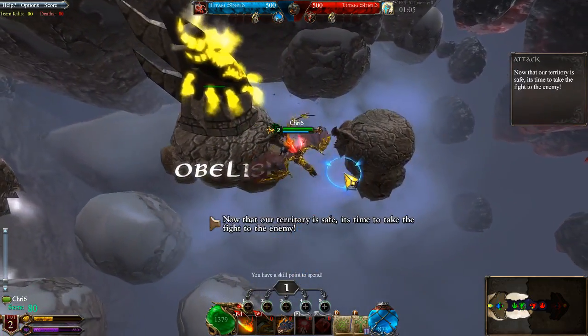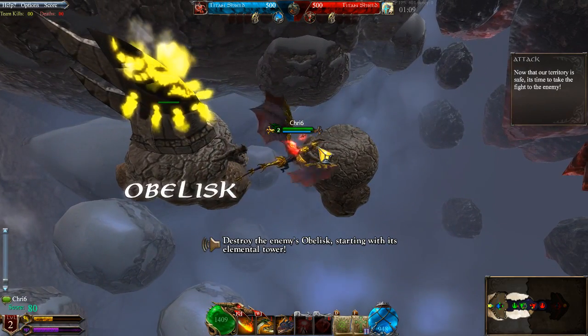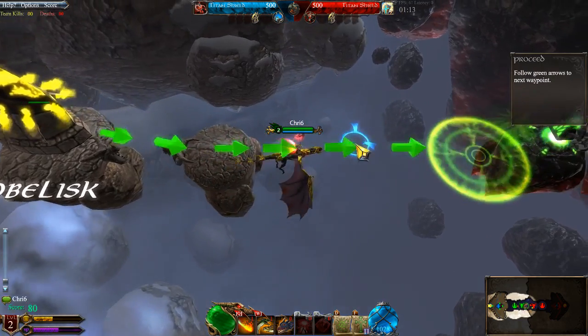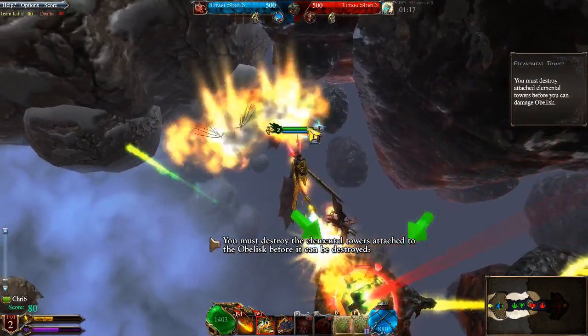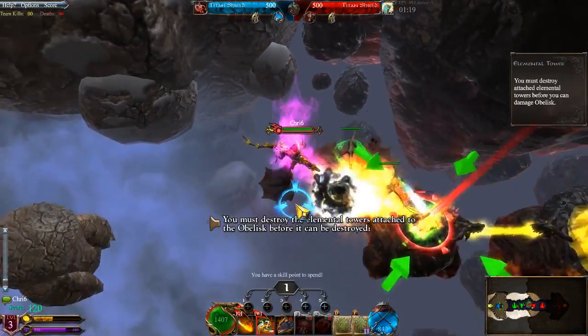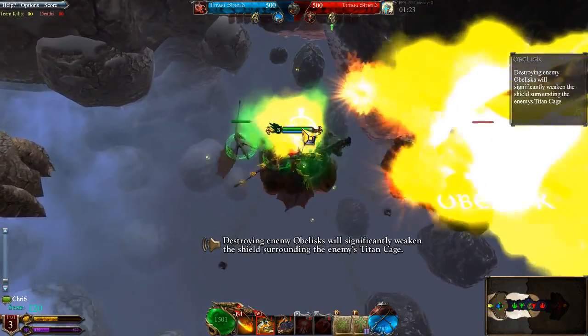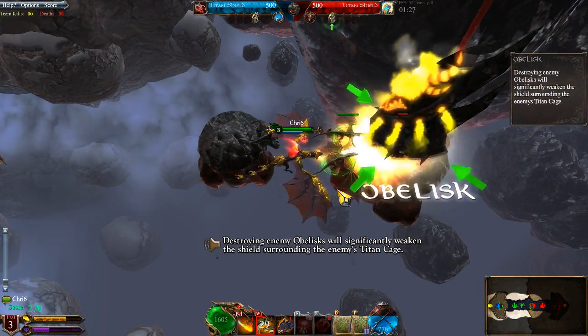Now that our territory is safe, it's time to take the fight to the enemy. Destroy the enemy's obelisk, starting with its elemental tower. You must destroy the elemental towers attached to the obelisk before it can be destroyed. Destroying enemy obelisks will significantly weaken the shield surrounding the enemy's Titan Cage.